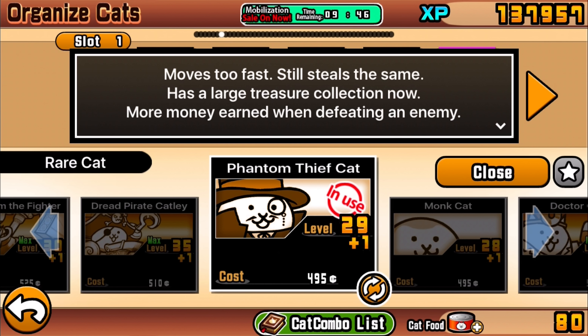I really want to show you the power this cat actually possesses, but this part is still sort of important. The next evolution is the Phantom Thief Cat - it moves too fast, still steals the same. It's funny because he moves faster but his stealing ratio remains the same. Now he has a large treasure collection and more money earned when defeating enemies.